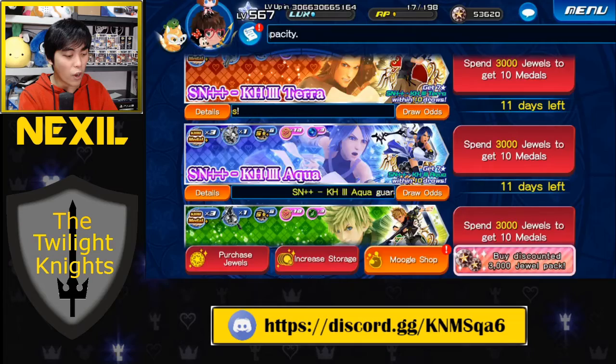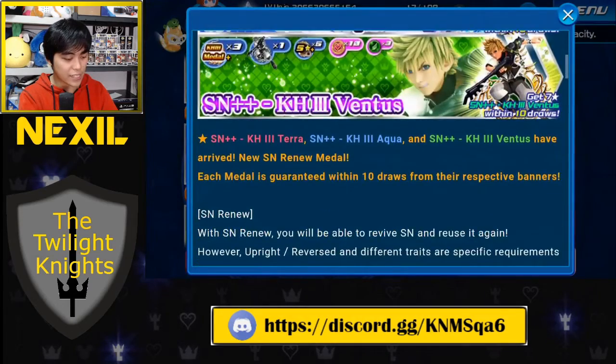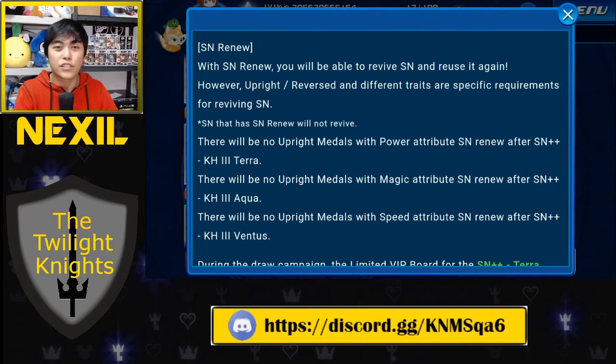So first things first, once we open up the notice here, right past the images and the flavor text at the top, we start talking about Supernova Renew right from the get-go. Supernova Renew is a mechanic where green Supernovas are able to restore the Supernova activation of blue Supernovas. When you activate a blue Supernova it normally goes away, but with this new green Supernova you're able to restore certain blue Supernovas.